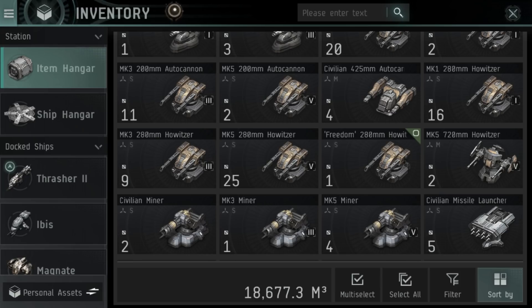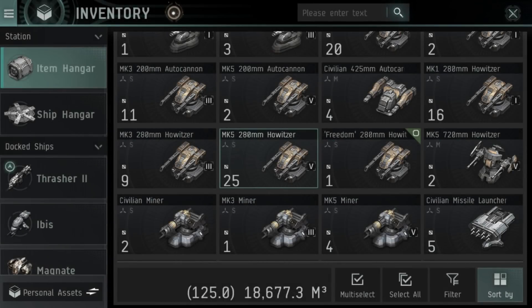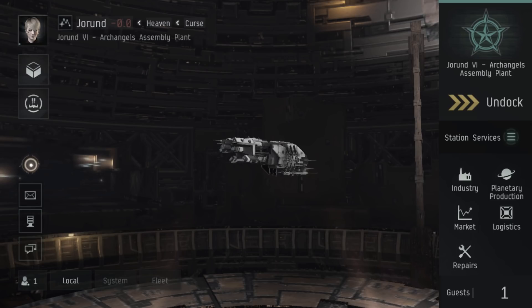Modules are a little different in EVE Echoes in that you can't actually build any modules — they all come from rat drops or from missions. Faction modules come from special storyline missions. Modules are tiered with Mark 1, Mark 3, Mark 5, Mark 7, and Mark 9 versions, with higher marks being higher tier quality. There's also a storyline faction version and a much better storyline version. Higher level difficulty sites drop higher quality equipment.